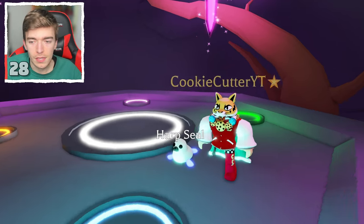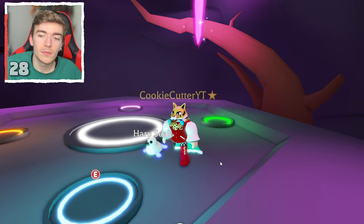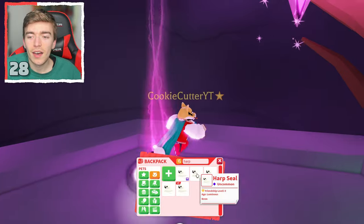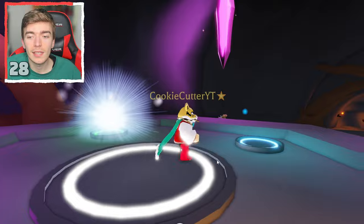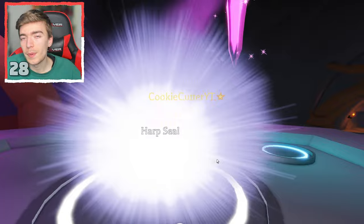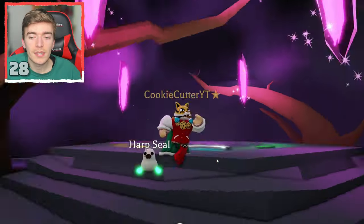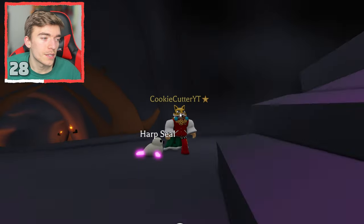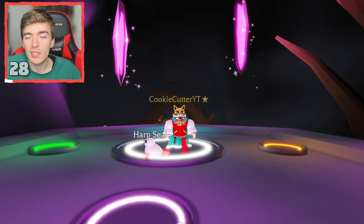This is a neon harp seal — the neon parts are the feet and the tail. Let's make this into a mega neon harp seal. It's only an uncommon, so it should be pretty easy to age up. Here it is — little happy harp seal doing his little bounce along, glowing in all of its favorite colors. It looks smaller than I expected.